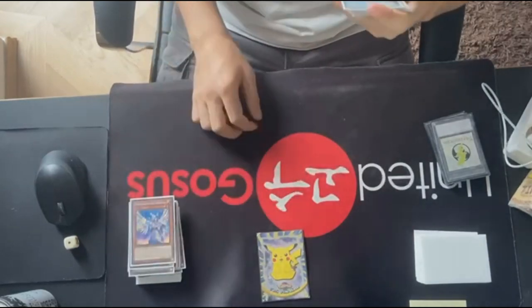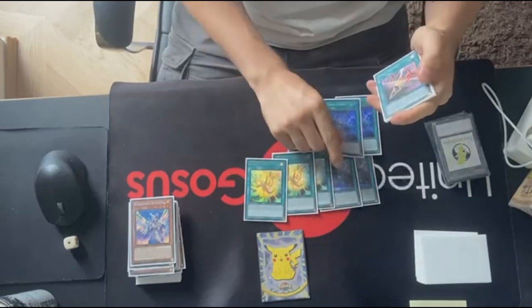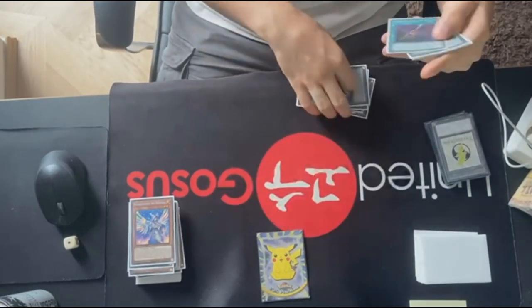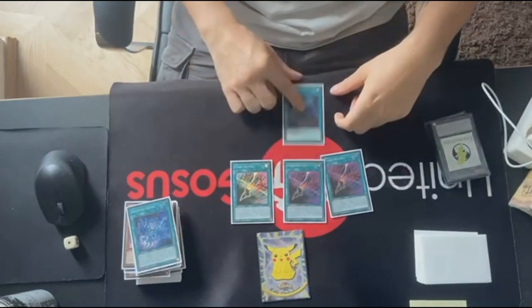That's all the monsters. Then Passports, double Meteor Mist, triple Nova, two Fafnir — that's all the Drytron spells — and then three Emergency and one Called by the Grave. That's all the space spells, just main deck, 41 cards.